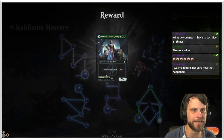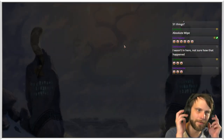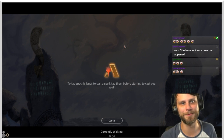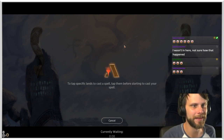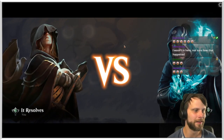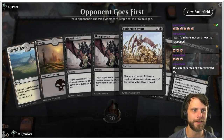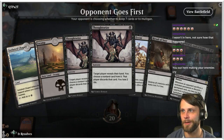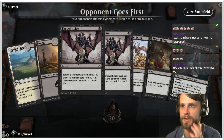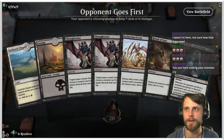We are playing Phyrexian Obliterator with Gideon's Sacrifice. They were playing Elves and Craterhoof, and all that damage hit the Phyrexian Obliterator for the win. This is definitely a keep — we do need some lands but this is a very solid hand. Double Thoughtseize is of course always great. The opponent is on the play, so we'll see how this goes.